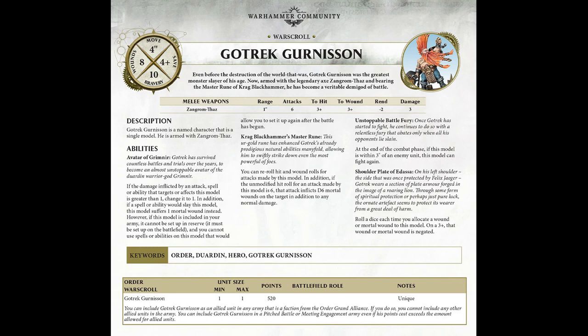If you're going to pick up this model, you wouldn't want him just on your shelf — you want to get him on the field of battle. At the top he's got a movement of four, which means he's a bit slow, but he is a dwarf. Eight wounds, a four-plus save, and a ten bravery, so he ain't going anywhere.